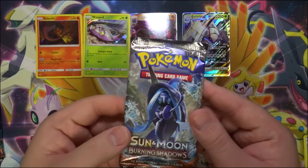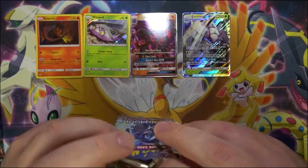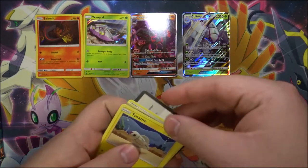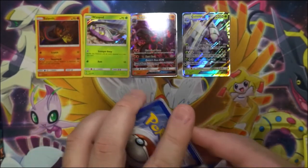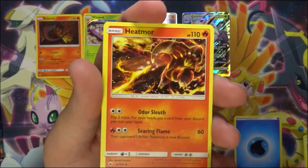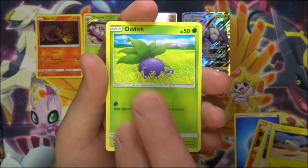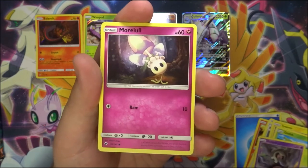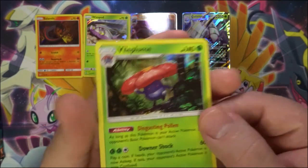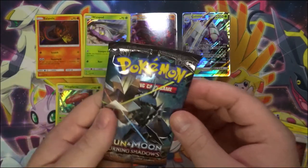Two packs left, both Burning Shadows. I'm still looking for a hyper rare Charizard like most people are — maybe we could pull it in these. There's the code. We have a Heatmor, a Weakness Policy, a Potown, a Tynamo, an Oddish, a Dab and Dusk, a Goomy, a Lull, a Caterpie, a reverse Tormenting Spray, and a hollow Vileplume. Very cool — I'll take a hollow any day.